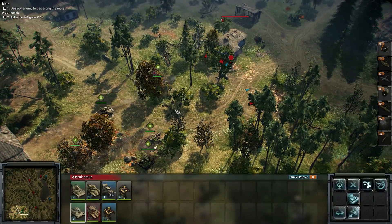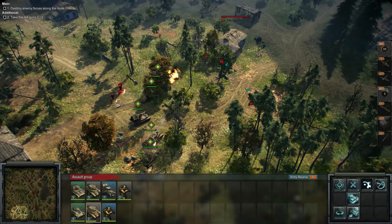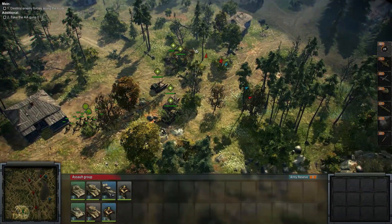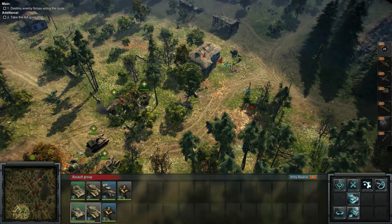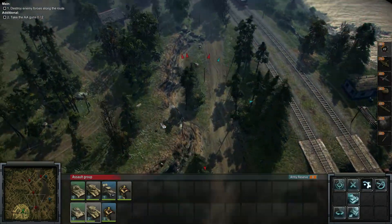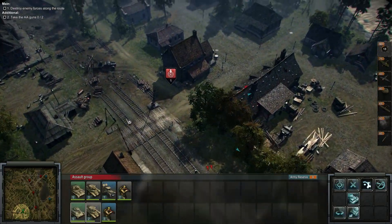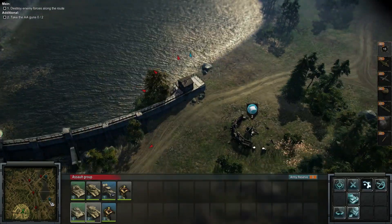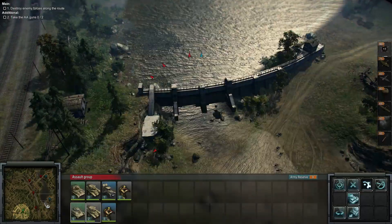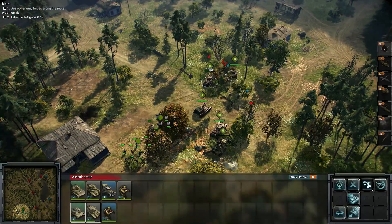Looks like they're throwing AT grenades, so let's go ahead and assist this vehicle out as soon as possible. We made it out of there. Another building eliminated with enemy troops occupying it. Our main objective is to clear the route all the way to the railroad bridge — what seems to be a junction or crossing zone — and then the village itself and the bridge. We're going to sneak up behind and see if we can capture these positions by the dam.